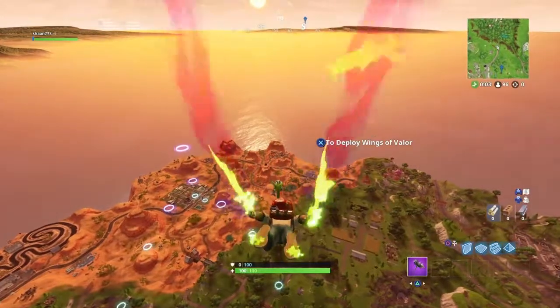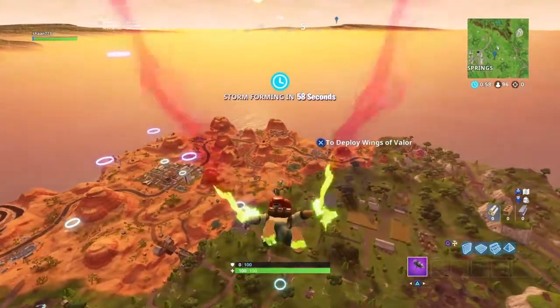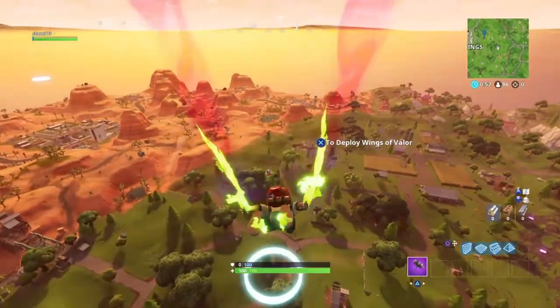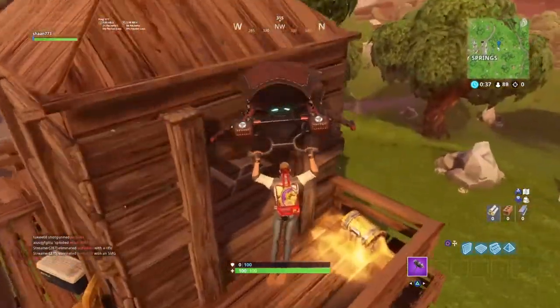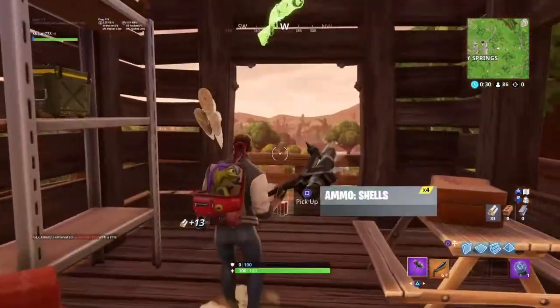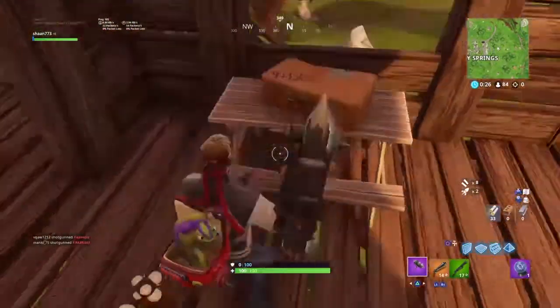I know I said this in the previous video, but you go through some of the floating rings while you are diving down to Salty, as it will also help you complete another challenge. The first place I'm going to go is this tower — there is an ammo box spawn here. I'll just get this chest so I have a gun to protect myself. There's one, so now just six more to go.